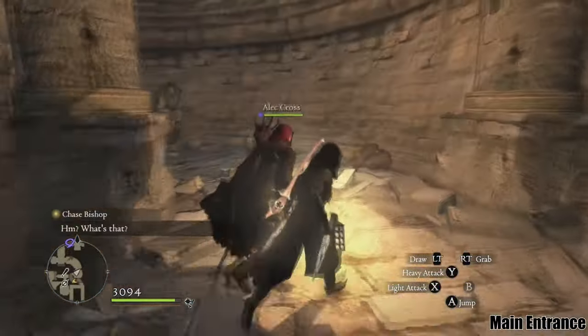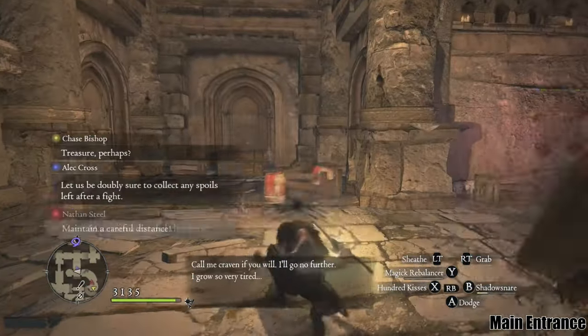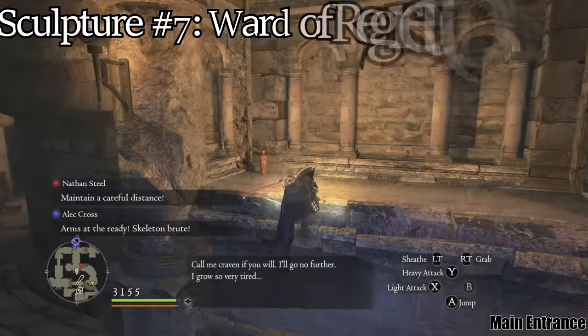The Water of Regret is the next area. You will find the sculpture sitting on top of a platform on the left shortly after entering this area.